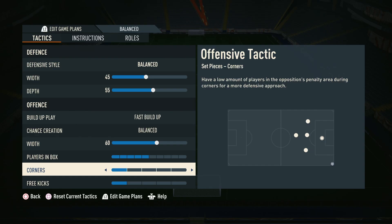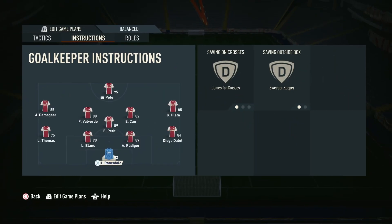Let's jump into these 4-1-4-1 instructions. As always with our goalkeeper, we are using comes for crosses and sweeper keeper. We do take control of our keeper a lot — when in certain positions, when a guy's running at us, we use the triangle button to bait and so on. We recommend using comes for crosses anyway.